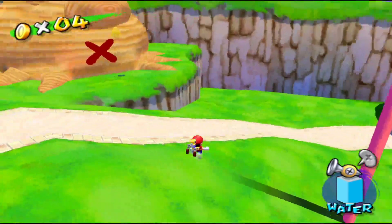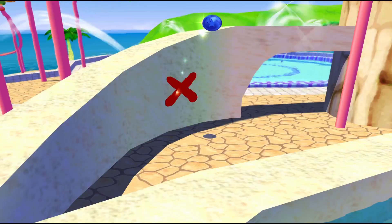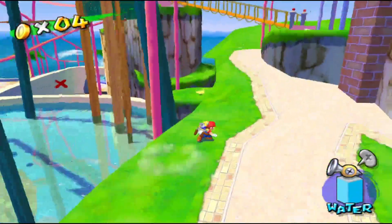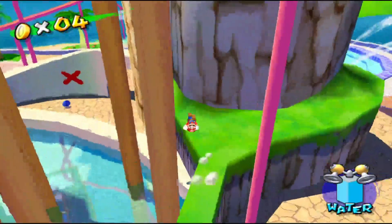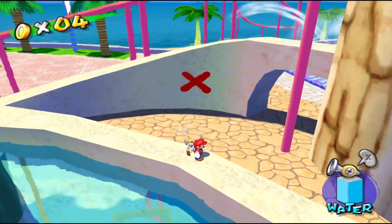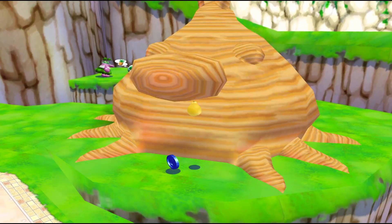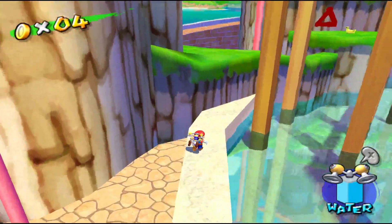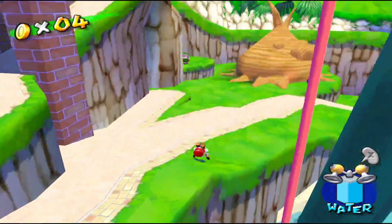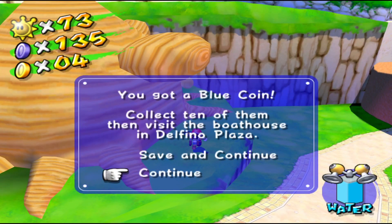Blue coins 14 and 15 can be found by spraying this X on this Pianta tree — or as some people call it, a Deku tree, but I believe it's just a Pianta tree shaped like a Pianta. Make your way over to this side, grab that blue coin, and do the same thing for this X on the other side. Spray it, blue coin comes out of the tree, then make your way back as fast as possible before it disappears. Blue coins 14 and 15.